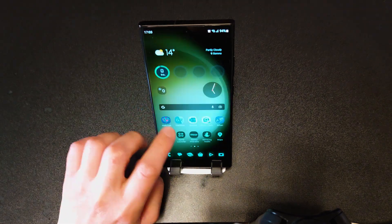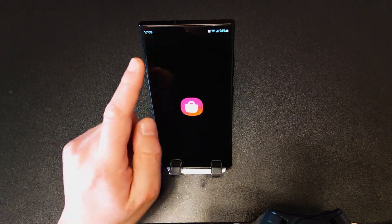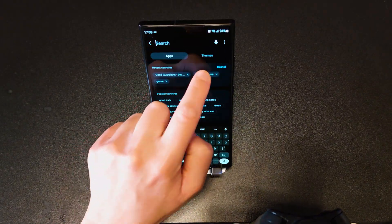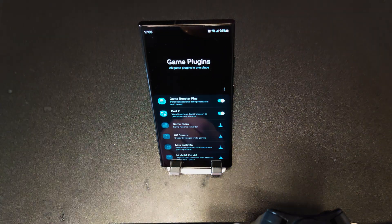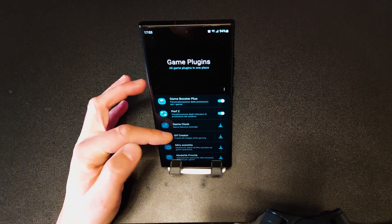Now I'll show you the other settings. Go to Galaxy Store and search for Game Plugins. Once you download the Game Plugins, open it.